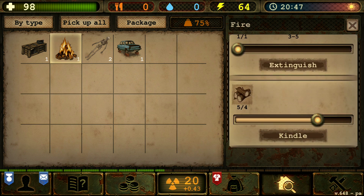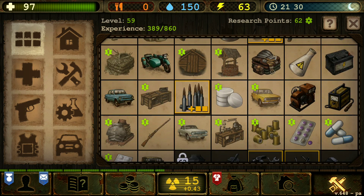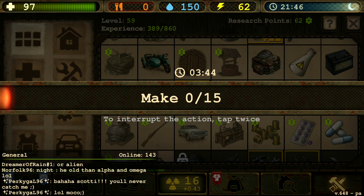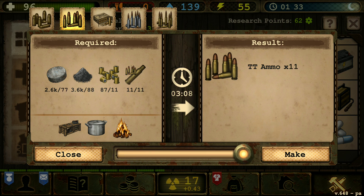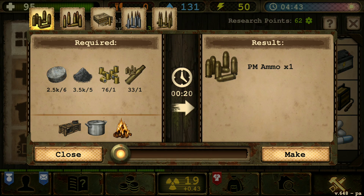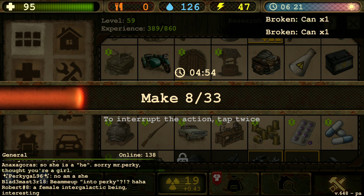I'm just going to have to kindle it because you are not burning down the house. Let's continue on making some more ammo because apparently if you have the workbench, it's not going to burn down. We just finished off the revolver ammo. Let's go to the TT ammo. It is almost done.